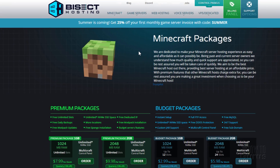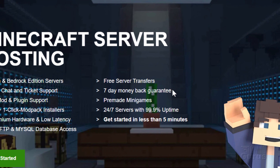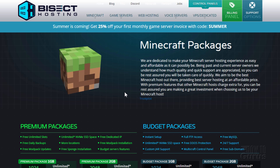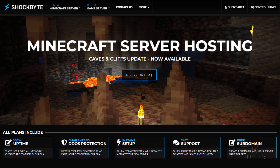There are differences between the sites. Apex Hosting has a seven-day money-back guarantee. Hostinger has a much better 30-day money-back guarantee, though they're more expensive unless you buy a 12- or 24-month package, which brings the price in line with everyone else. BISect Hosting has a three-day guarantee, and in most cases that's really all you need. Shockbyte also has a three-day guarantee. So they mostly have guarantees, but it varies by company.